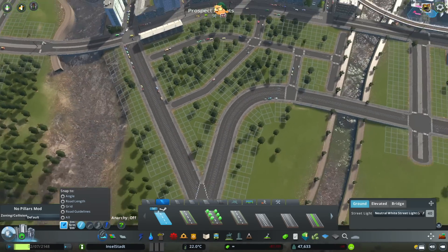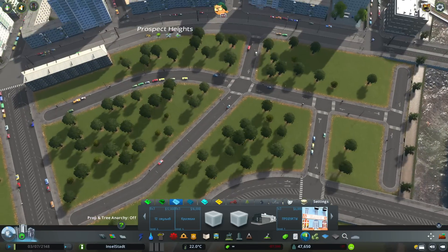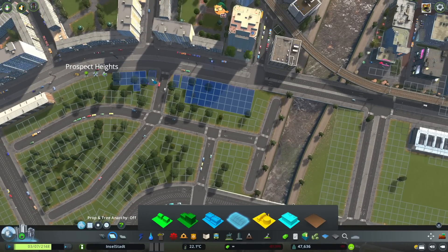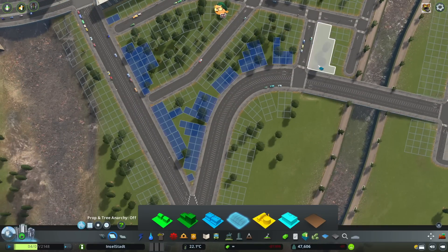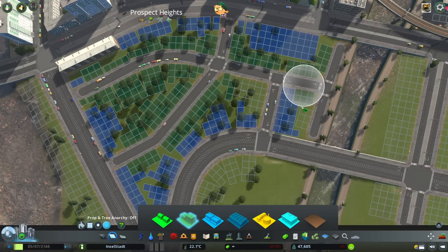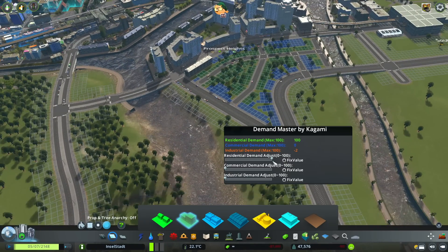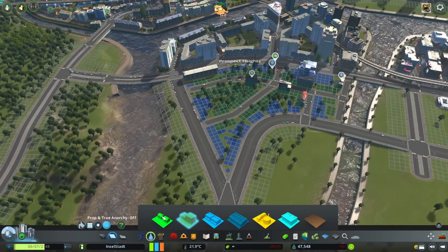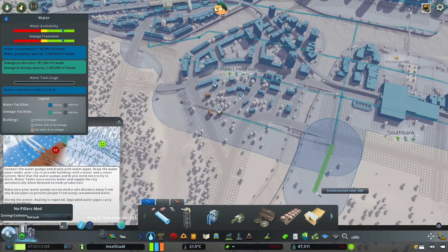Let's fill it in a little bit now. We have no demand at the moment, but oh well. We'll put in a whole lot of commercial along the more busy parts of the road, and then on the inner parts will be residential. I'm going to be naughty and use this mod since there's really no demand — if we don't use this mod we're going to be here for a really, really long time before anything starts to build. Let's just do the whole rest of the island while we're at it.